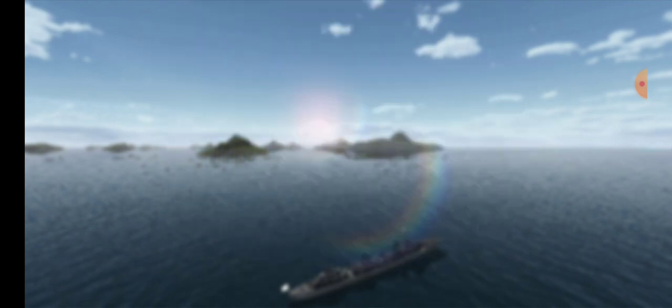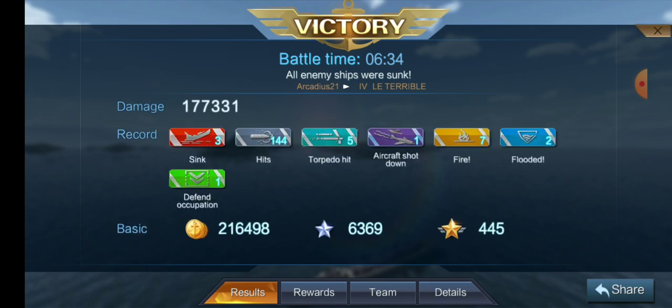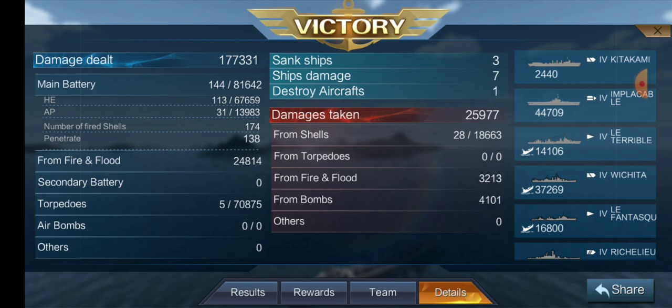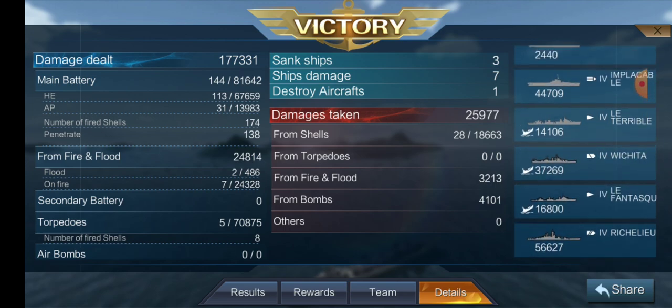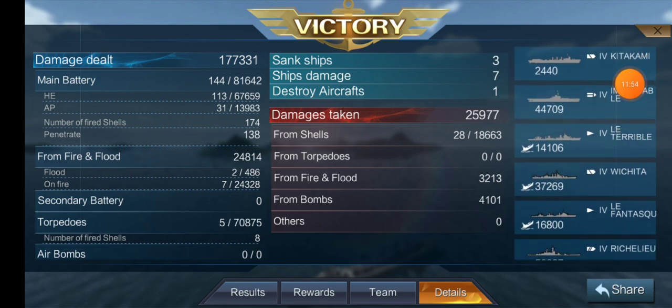Let's see how we did — I feel like we didn't do much that game. 177,000 damage. Three ships sunk, 144 shell hits, five torpedo hits, one aircraft shot down, seven fires, two floodings, one captured cap, over 6,000 base XP. 67,000 damage in HE, 13,000 in AP, 24,000 in fires, and 70,000 in torpedoes. There just wasn't a lot of targets — there was one battleship and we wiped it out pretty quickly. It did soak up that last torpedo due to saturation, which meant it survived. But four torpedoes would have been enough to sink it. We bullied some destroyers, the Wichita suffered some torpedoes as well.